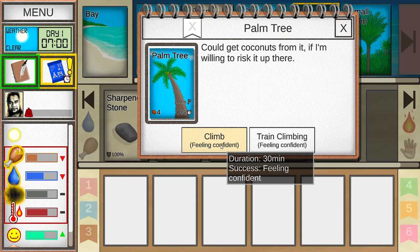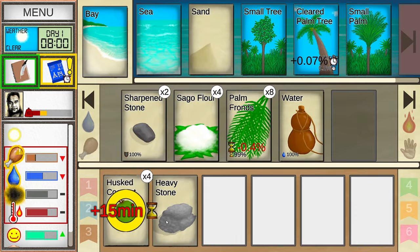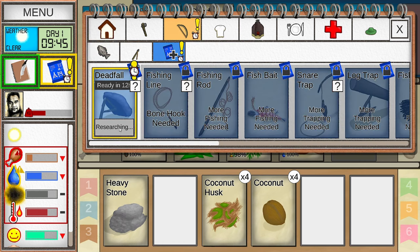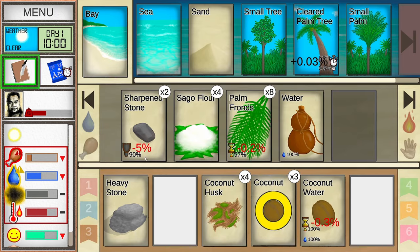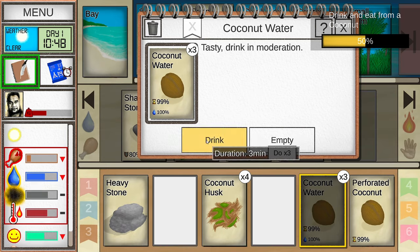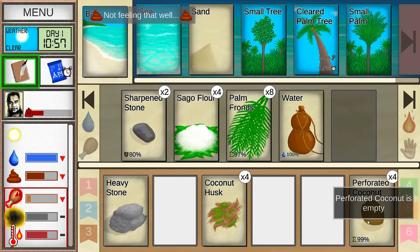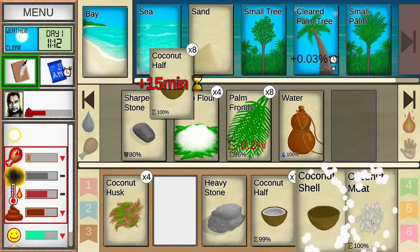Feeling confident, which means my likelihood to succeed is quite high. We've got a little bit of foot damage from that. We got some coconuts. Just break all of them open. We discovered our bed, awesome! I'm going to go to hunting and research the deadfall trap — that seems like it could be pretty useful. Then I'll take a sharpened stone and perforate them open so I can drink from the coconuts. Like in real life, there are some ailments — when I drank that, my stool liquidity bar went up. I like that mechanic a lot.